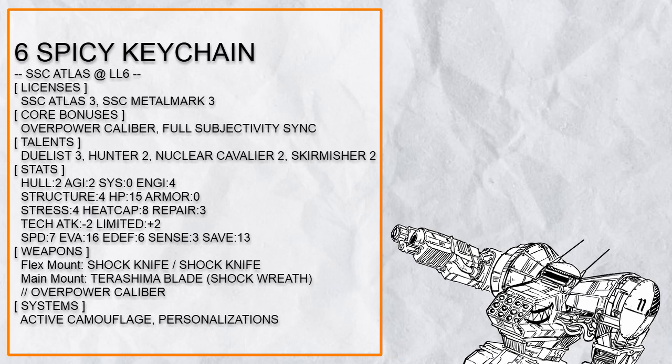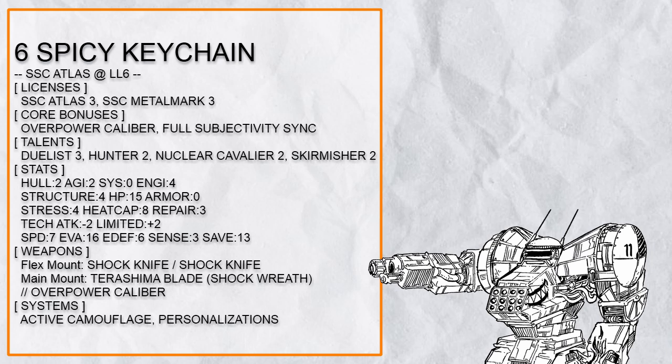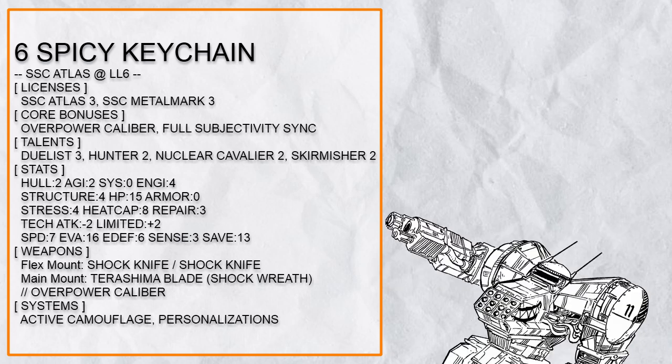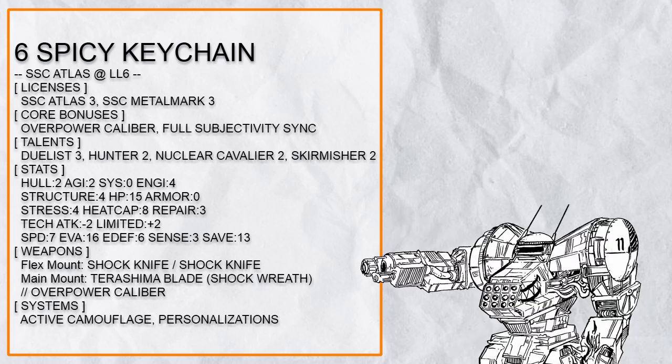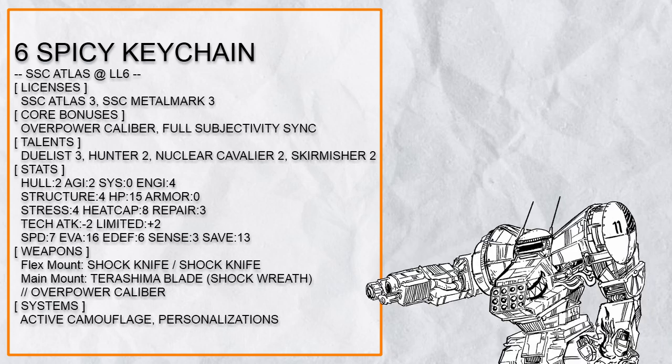Sixth in the list is 'Spicy Keychain,' a Shock Wreath Burn Combo Atlas. Here's the thing about Shock Wreath: it's nuts. If one were to hit a burning target with Shock Wreath, that target is now blinded and set on even more fire. Combined with Overpower Calibre, Nuclear Cavalier, Finishing Blow if the target is prone, and Troll Stance, a Terashima Blade could strike for 4d6 plus 3 AP energy damage with 1d6 burn — that's ridiculous. With Hunter and Skirmisher, you can get to and get away from the now burning and blind target fast, and if that wasn't enough, you have Active Camo too.